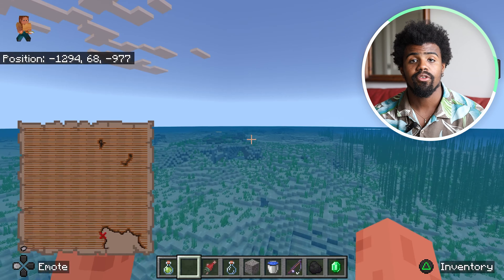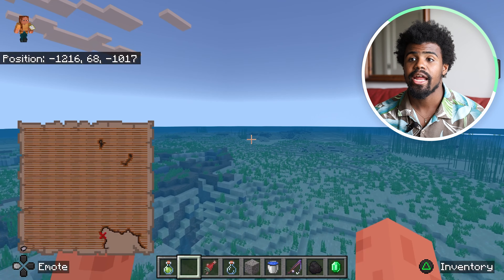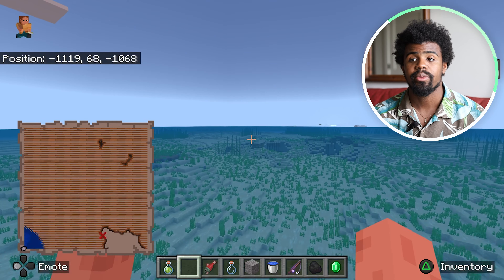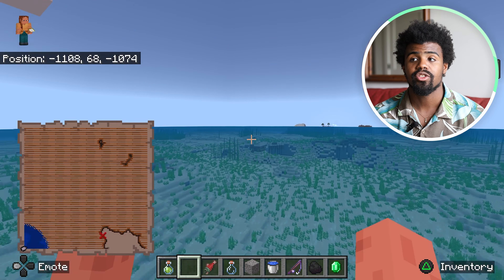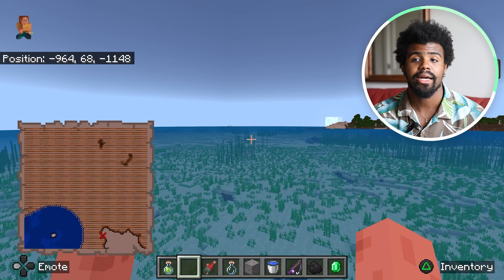If you're in survival mode, you can go ahead and feed the dolphins some fish, and then you can have them lead you to some buried treasure, and then you'll be able to get the treasure map. I'm going to fast-forward this video to when I am at the treasure site, so you guys don't have to watch the travel, and I'll be right back.